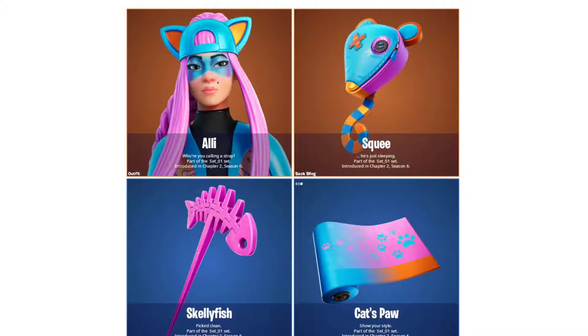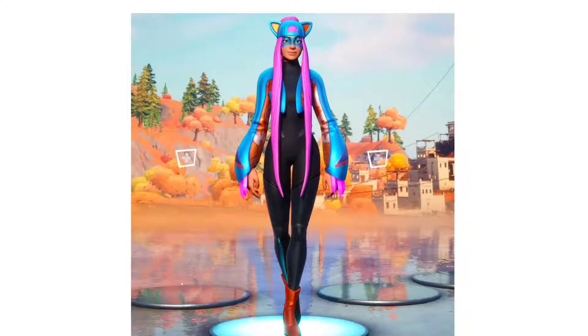The Skellyfish harvesting tool does some pretty cool effects when you swing it. The wrap is called Cat's Paw and it's an animated wrap. As you can see, the cat paws on the wrap kind of show and move around your weapon, so it's pretty cool.